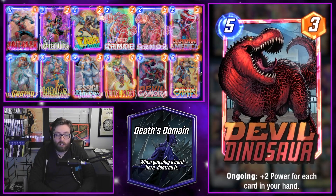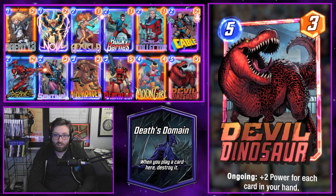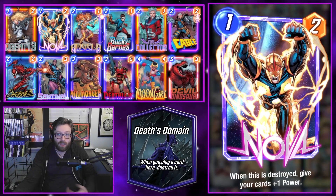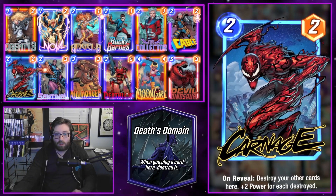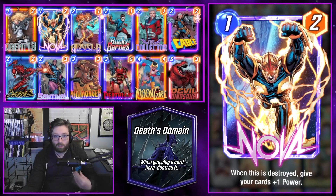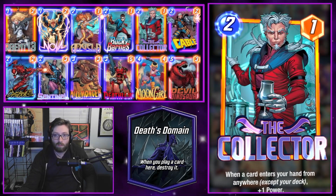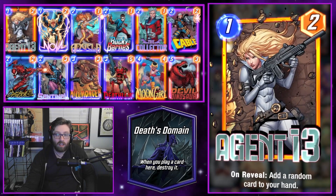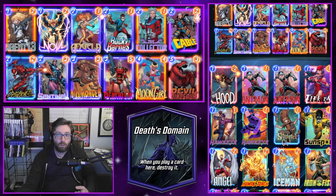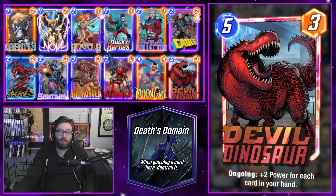Moving on to Pool 2, we have an upgrade to the Devil Dino deck. You start getting cards that appreciate being destroyed — most notably Bucky Barnes, who gives you the Winter Soldier when destroyed, and Nova, who you feed to destroy effects like Carnage and Deadlock, or just drop him and let the location blow him up for a plus-one power across all your units. We also add the Collector, who gets a payoff for generating cards in-hand, and Agent 13 replacing Mantis as a less conditional option.